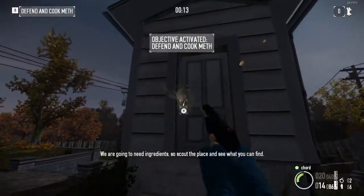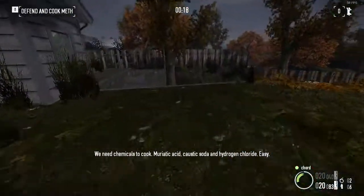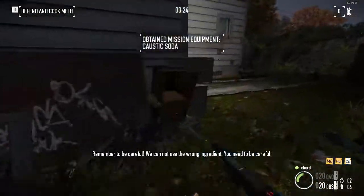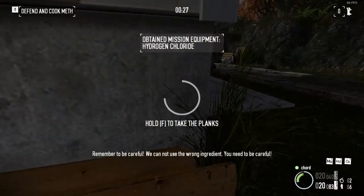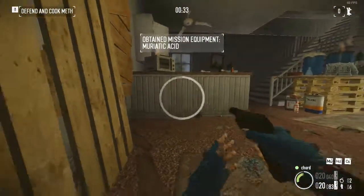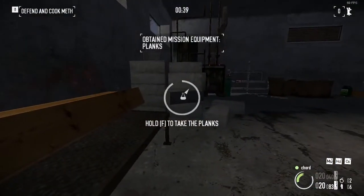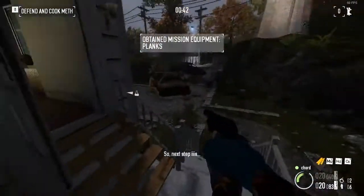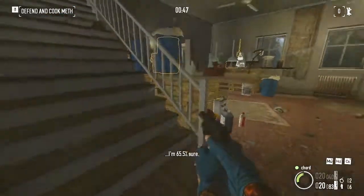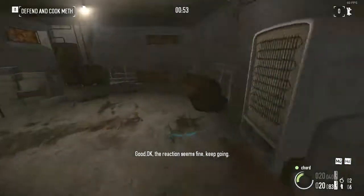We're going to need ingredients. Scout the place and see what you can find. We need chemicals to cook: muriatic acid, caustic soda, and hydrogen chloride. Remember to be careful — we cannot use the wrong ingredient. Next step is caustic soda. I'm 65.5% sure. The reaction seems fine, keep going.